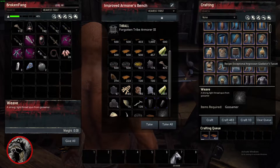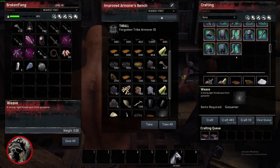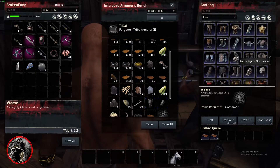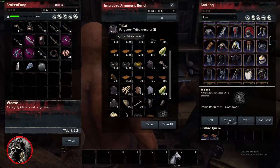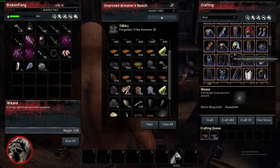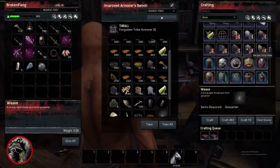So up here you have all your items, and after you've purchased all the DLCs like I have, it's quite a bit of a scroll fest. You basically have like these two subcategories — the improved version where a tier 3 thrall gives you exceptional, and then what the workbench would make without the thrall.